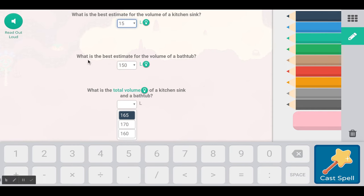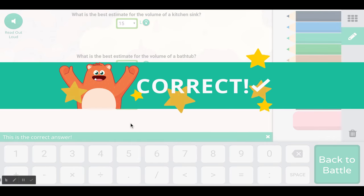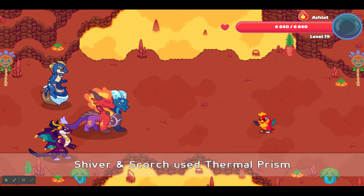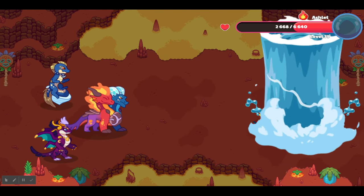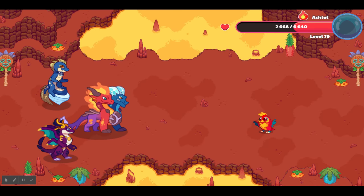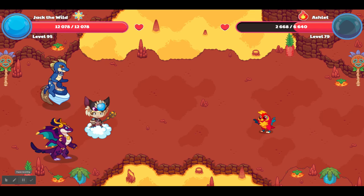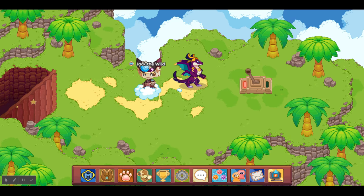I got it correct — that doesn't make any sense at all. It says 'what is the best estimate' — I was going to get it wrong but looking at the answers... Okay, I flipped the switch.